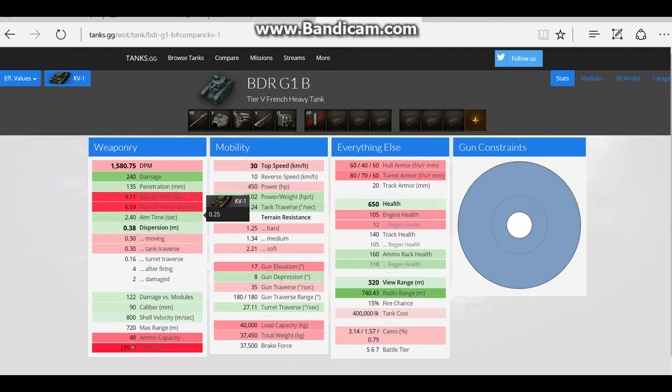The aim time is worse with the BDR than the KV. Looking at shell velocity, it's actually better at 800m per second. View range and ammo capacity: we're running 48 shots instead of 76, but if you hit them all you can do a lot of damage over time. The top speed is close — 30 kph to 40 — reverse speed is the same, and the power-to-weight ratio is 12.2, so it should be better than the KV.